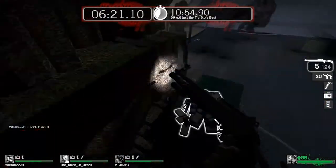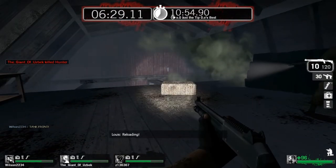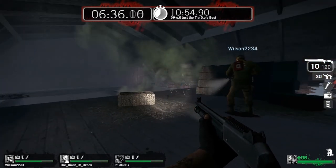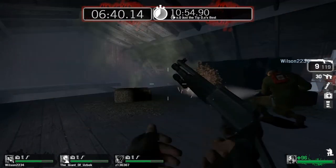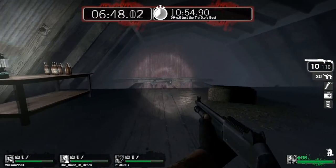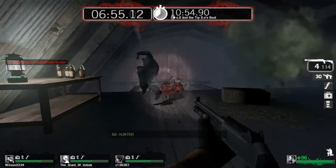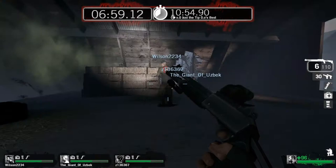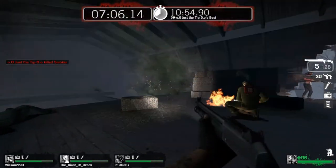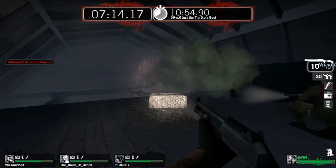Notice how quick we drop them every time because all four of us are just focus firing — just take that tank down immediately, that's your biggest threat. If you've made it this far you should have the bronze and the silver medal, and in just a few more minutes you'll have yourself a gold.